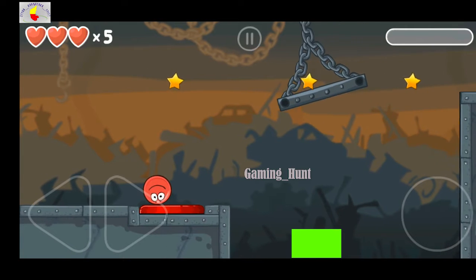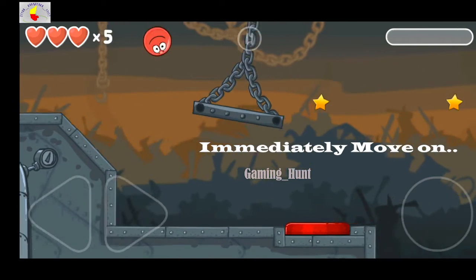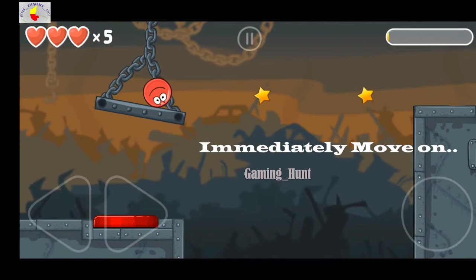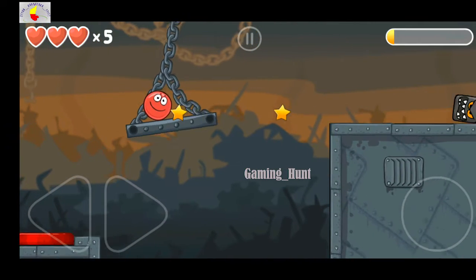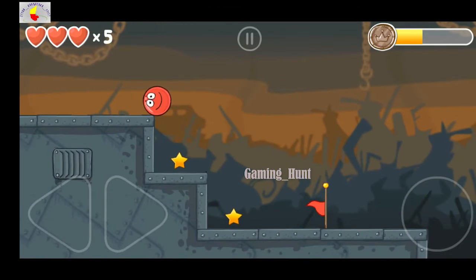When you come here, the above carrier will pass over you. When it passes over your head, just move on and place yourself — this is the most important trick you need to follow. After this, move on and collect all the stars, as taking all stars will increase your gold rate.